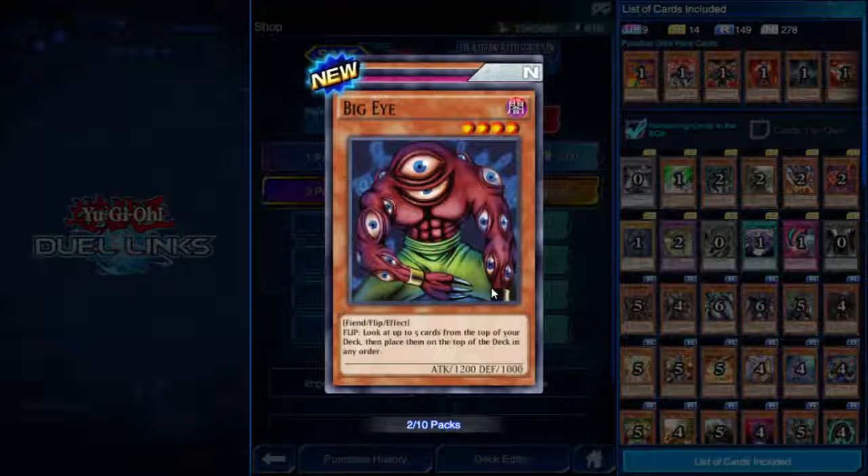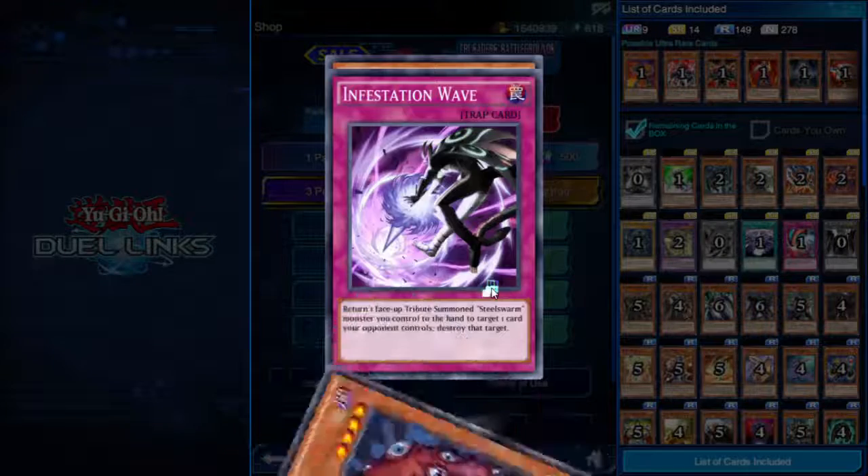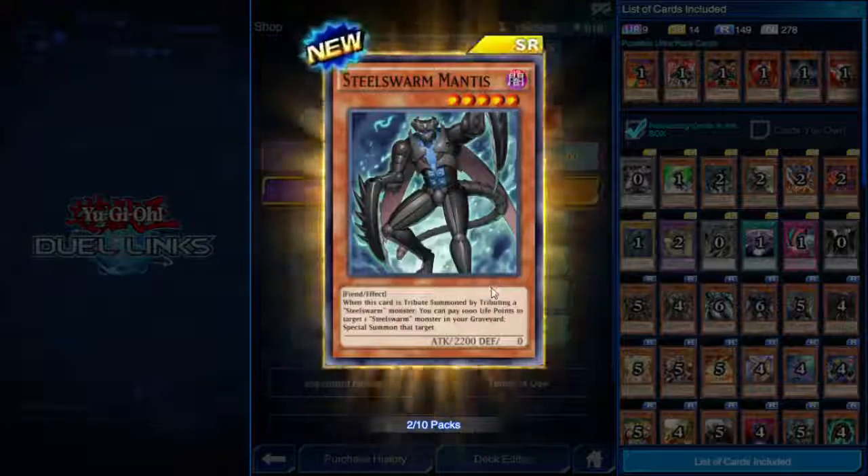Big Eye — Fiend flip effect. Look at up to five cards from the top of your deck, then place them on top in any order. Cool, so it reorders your deck — can't argue with that.